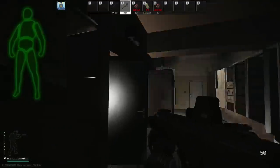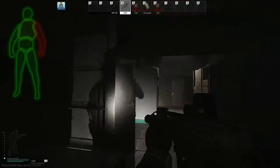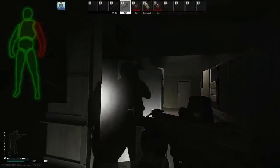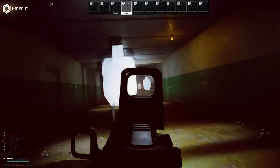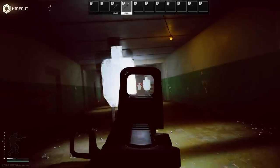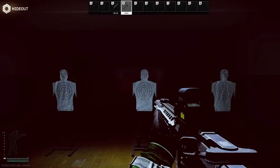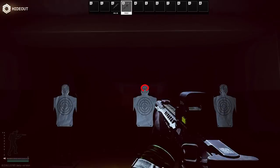Unfortunately, BSG has nerfed blind fire. You can no longer move while blind firing, which doesn't allow the micro adjustments that stop you from over-peeking when attempting this technique. So my current preferred laser position would be on the bottom if possible. It'll clear corners fine. It's parallel to the barrel, so if your barrel clears, the light will clear. And the laser dot is below the barrel, meaning I'll never shoot too low — when aiming high on their thorax, I might catch them in the head. At the same time, I'll never place my laser high enough on the head to shoot over them.